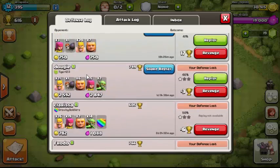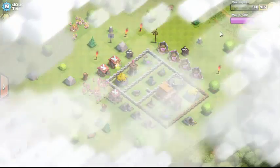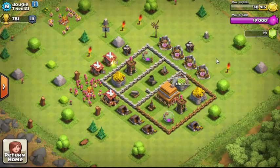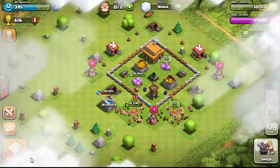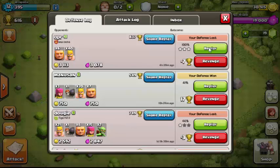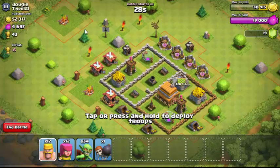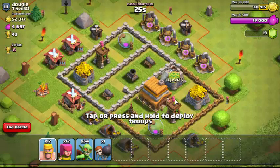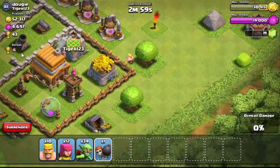There's also a revenge feature — after someone attacks you, you can revenge them. This guy attacked me and he has a lot of loot, so I'm going to revenge him and take some of it back. Most of the loot here is in his storages — both are full and one has extra capacity.